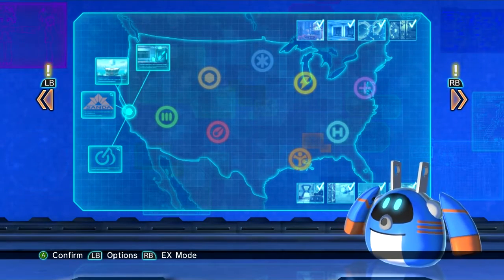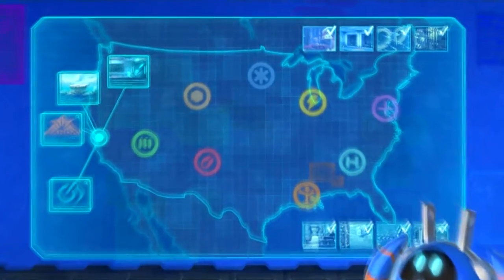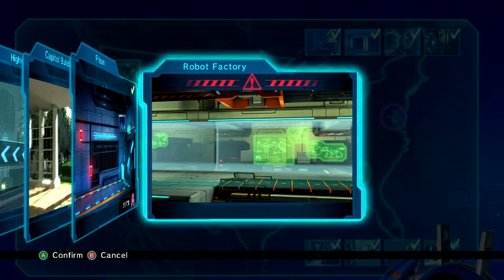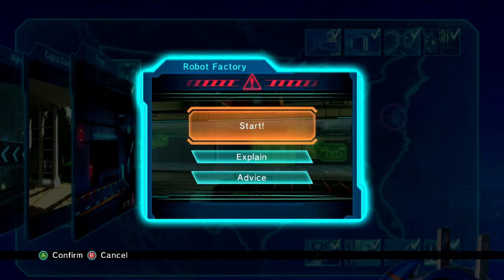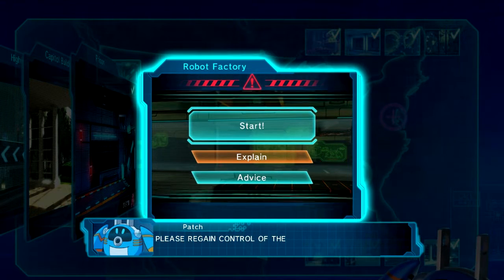Welcome back people. We're gonna continue Mighty No. 9 here. This is Megafilx. Let's go. We're going to the robot factory with Beck and Dr. White. This robot is going crazy, producing crazy robots and we have to stop it.